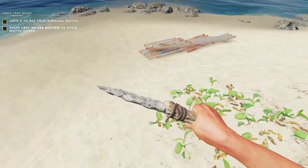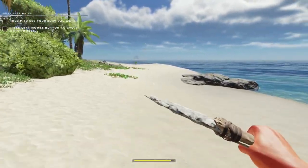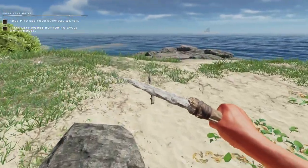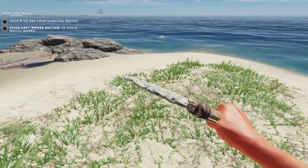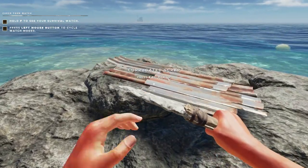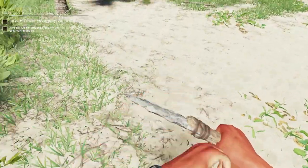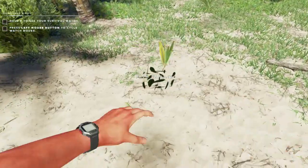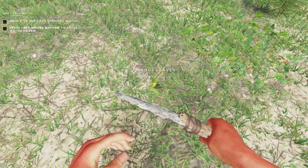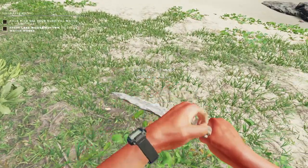Corrugated scrap is great for building stuff. You can either just leave it and come back to it — I tend to pick everything up. I do one run around the outer perimeter here, and then I'll go look at the interior of the island. You can see my skin's starting to get red, so pretty soon I'm going to need to get out of the sun. It gives you a little bit of grace period, but then you start to bake.